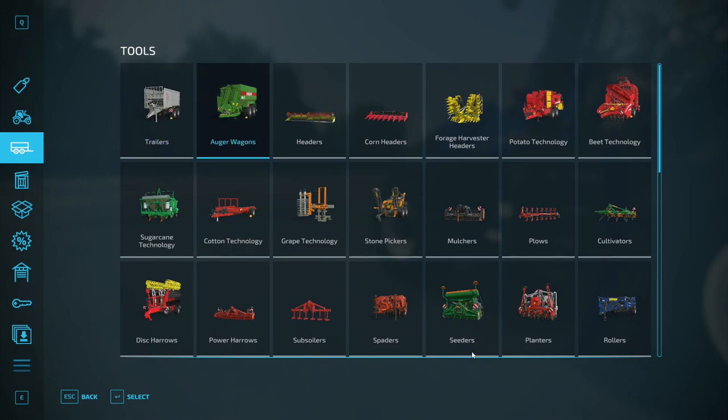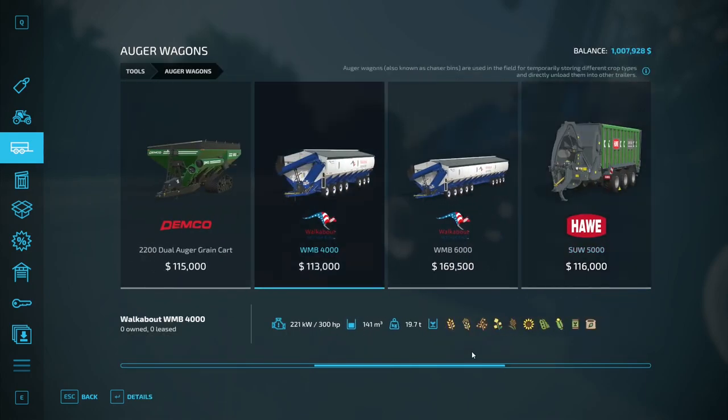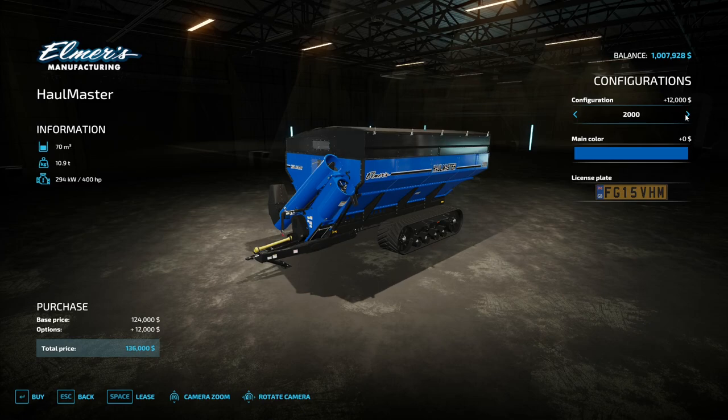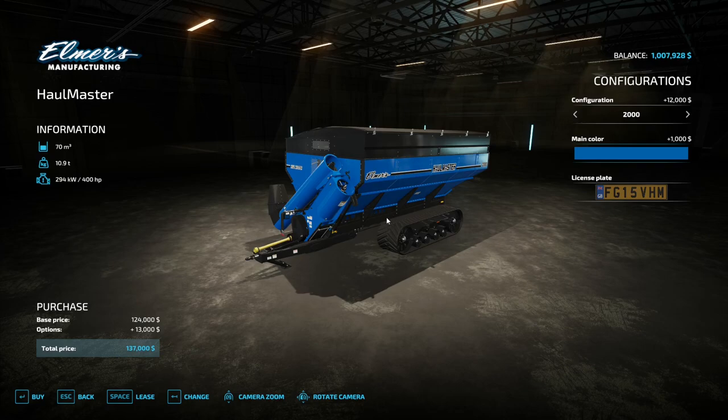I think I should start posting pictures. This one is awesome because you can change the color. We're going to go New Holland blue — and this holds like four batches.